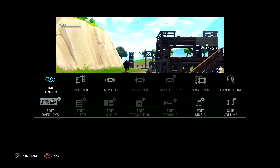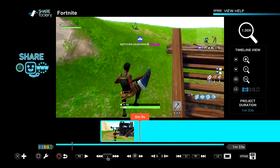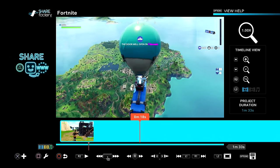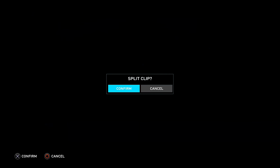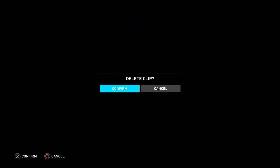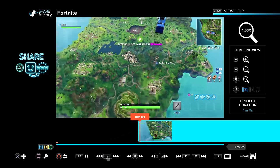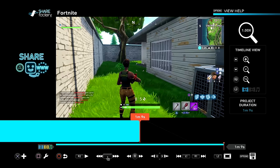Square is where all the editing magic happens. All you really need to know is how to split a clip and how to delete a clip — that's basically all editing is. I'll find where I jumped out of the bus, split the clip there, press X to confirm, and then delete the boring lobby footage by pressing square and confirming. Now when you play the clip it starts right where I flew off the bus. That's all there is to it.